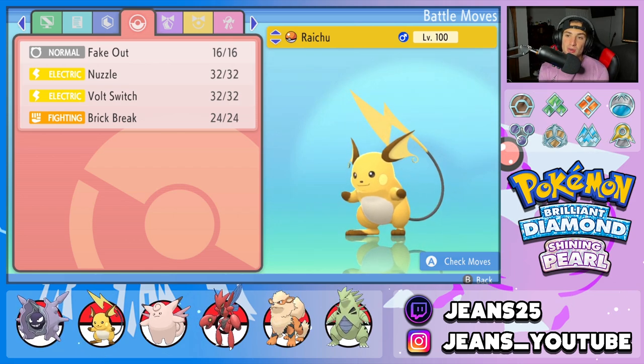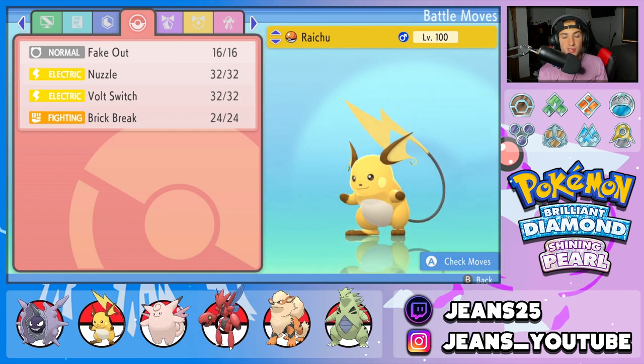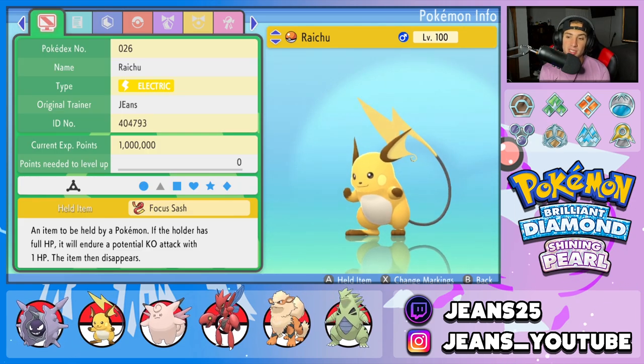Second Pokemon on the team is Raiju, and Raiju is going to help Cloyster set up because it has Fake Out control, which is really good. We can make a Pokemon flinch on turn one, set up Shell Smash, and get rolling. We've also got Nuzzle for Paralysis, Bolt Switch to pivot out, and Brick Break to break screens. Ability is Lightning Rod, and the item is Focus Sash.